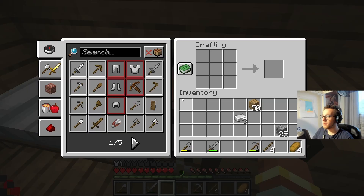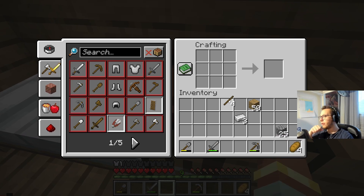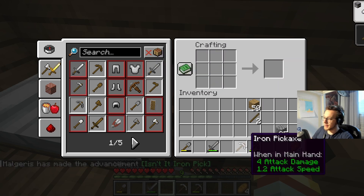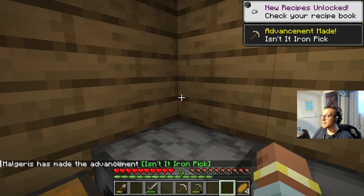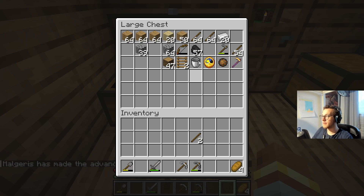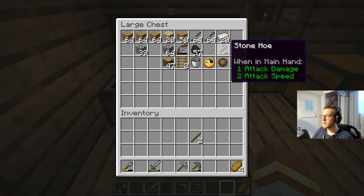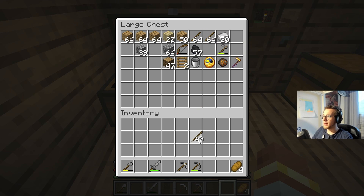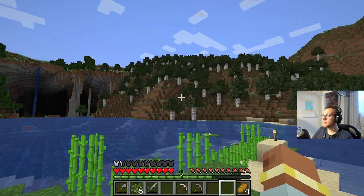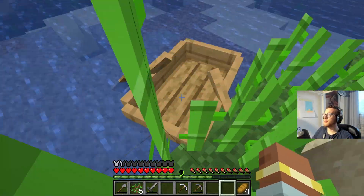There we go. That's our iron pickaxe — yes, it is an iron pickaxe. Going to get some few more sticks. Whatever coal I get in the mines I will use to make torches. Now you might be wondering, Malgaris, where are you going to mine? In the big cavern we visited before, of course.